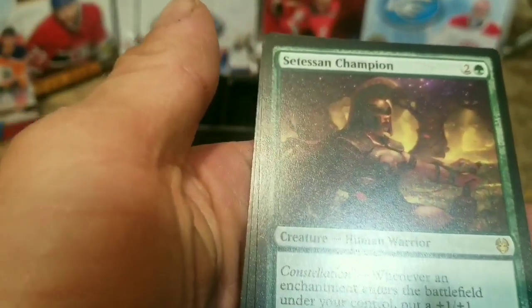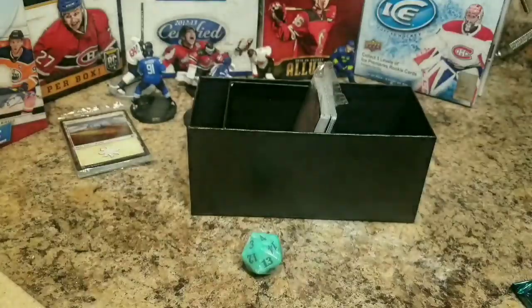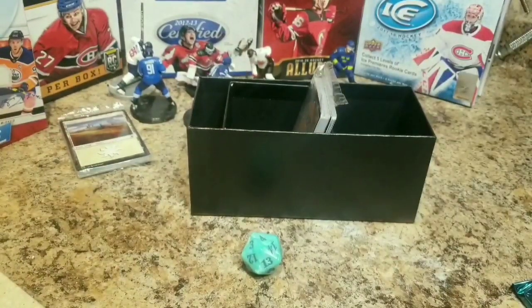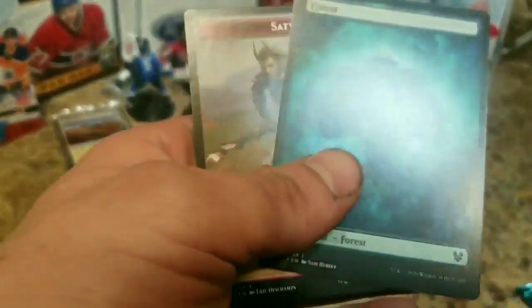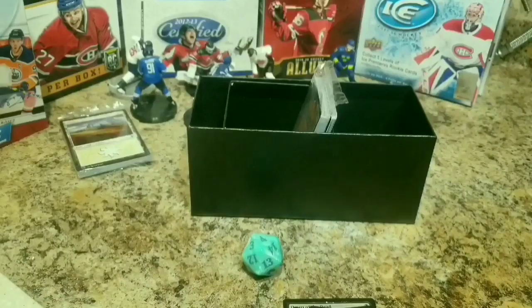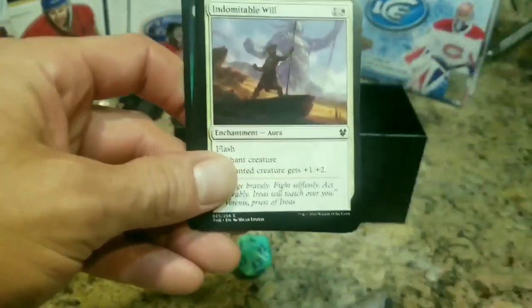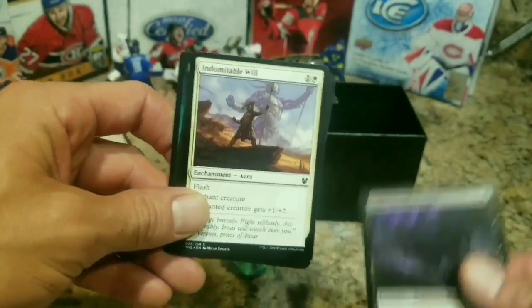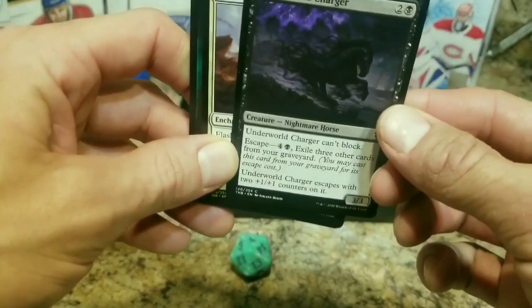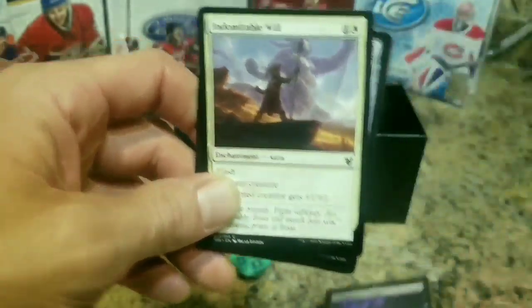Here's our rare - Setessan Champion. Constellation. Another mana and there's our token creature. We got an Underworld Charger - that's a cool one. Yeah, it reminds me of a horse from a vintage card. That does look cool.